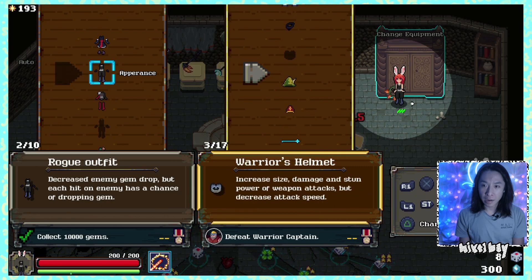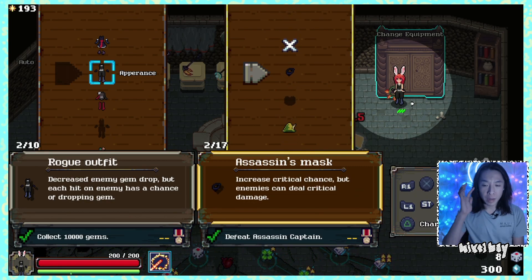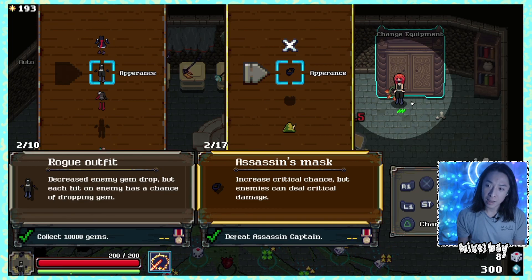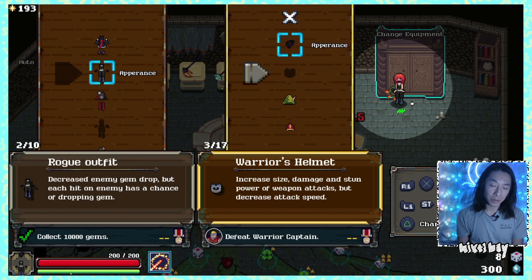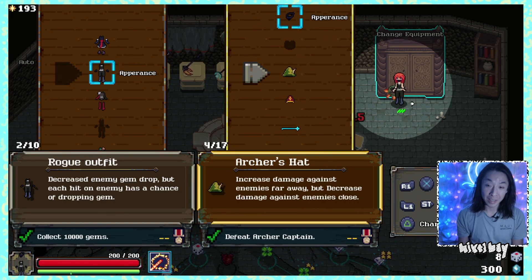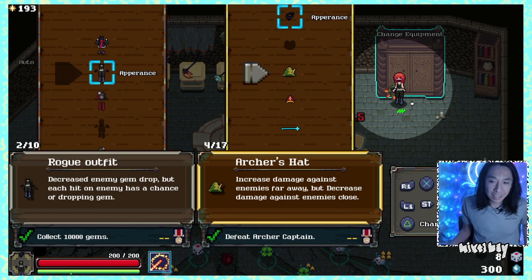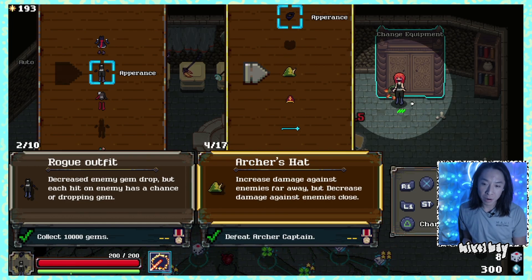What's the rogue hat all about? Assassin's mask — increase critical chance but enemies can deal critical damage. I like the look but I actually don't think that's going to work well for me, because I want to do less damage in a way.